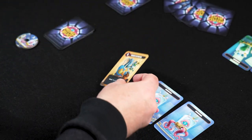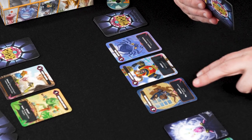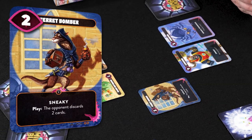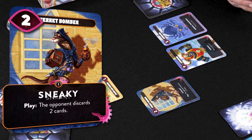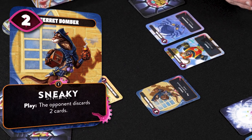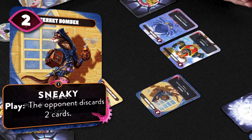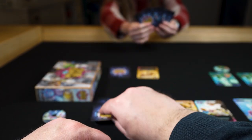On your turn you can play a creature card to your play area, or attack with a creature that is already in your play area. A creature card has a power value that shows the strength of the attack or the defense. It may have keywords about the strengths of this creature — we will come to those later — and it may also have an ability that you can use. When you play a card, you place it in your play area and immediately draw a new card from your draw pile. When your draw pile runs out, you simply cannot draw cards anymore.